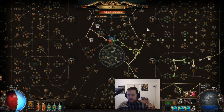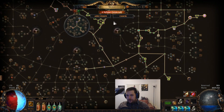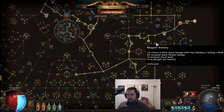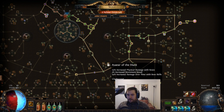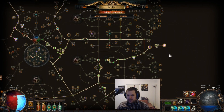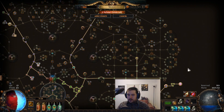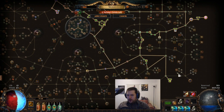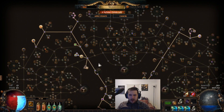We're stacking a bunch of movement speed and evasion to further scale our movement speed. We have all the movement speed nodes on the tree, including Aspect of the Lynx and Aspect of the Eagle — except Avatar of the Hunt (3%) and Nimbleness (4%), so we're missing 7%. At level 95 you can get both of those. We want Phase Acrobatics and Acrobatics for additional dodge.